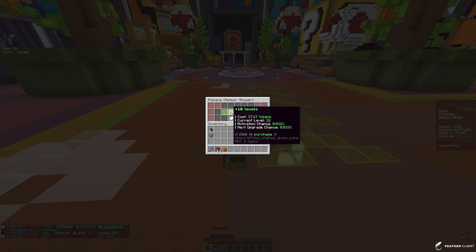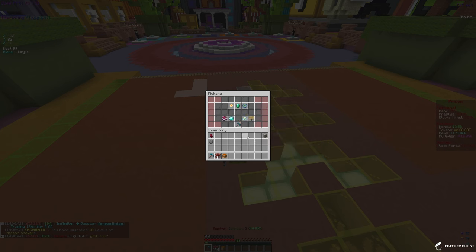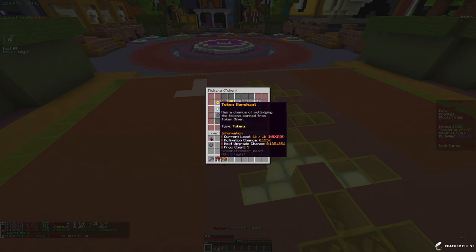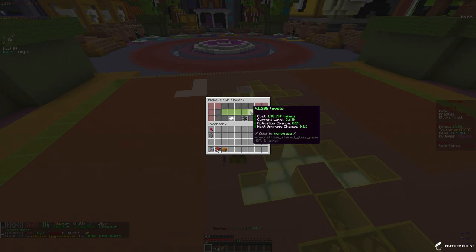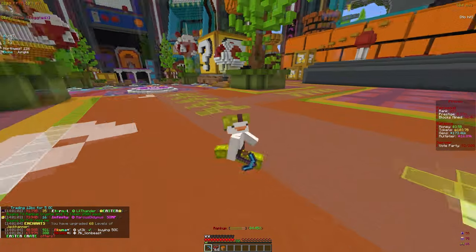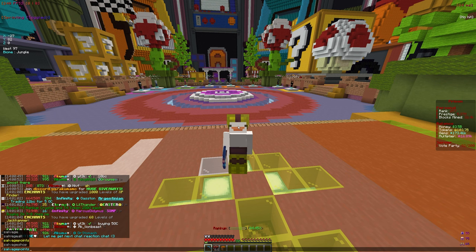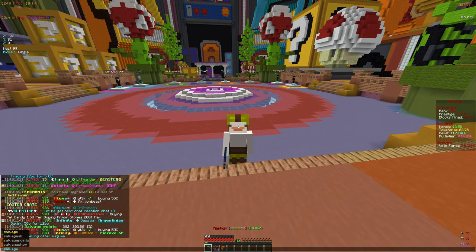Let's go ahead and enchant the pickaxe. I want to put tokens into meteor shower — we can buy 35 levels for 37 trillion tokens. Then for fortune, which increases blocks obtained while mining, and XP finder — putting 1,000 levels into that. Then maxing out jackhammer. That's a pretty good strategy. Checking my salvage points — we need more armor so let's see what we have.